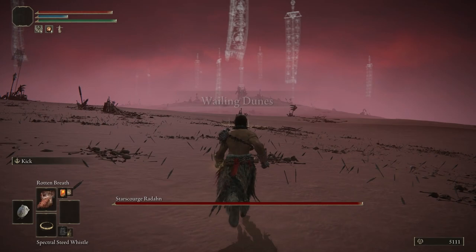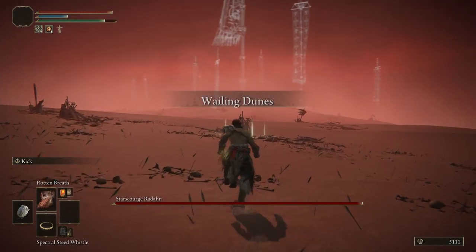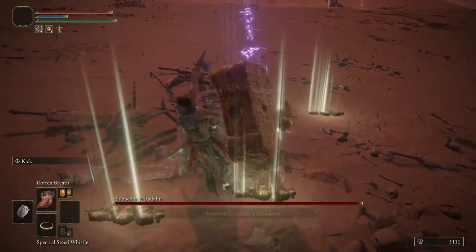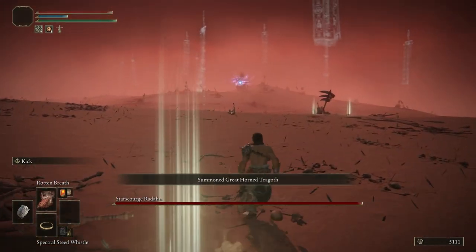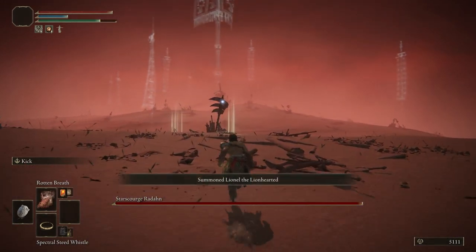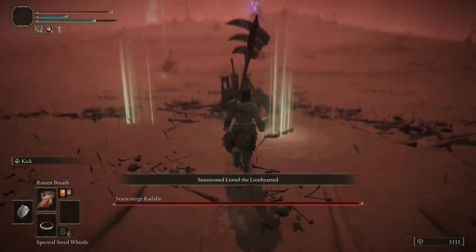As soon as you spawn in, you're gonna directly run straight forward — no questions asked — and spawn these three NPCs. Stand behind this thing so the arrow doesn't hit you, then run to the right. You may have to dodge if you're not quick enough. If you die, respawn and try again to spawn this one NPC.